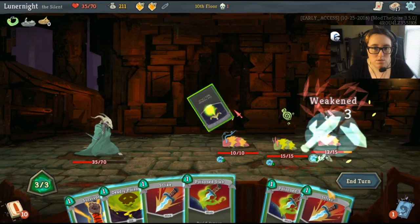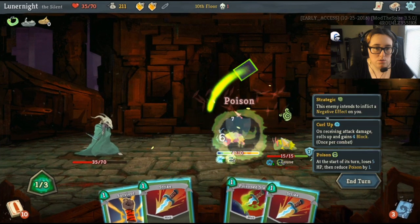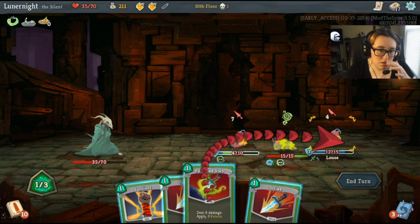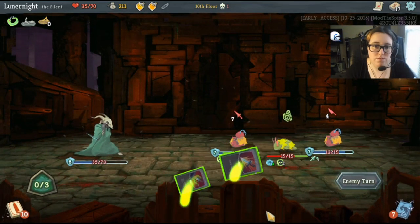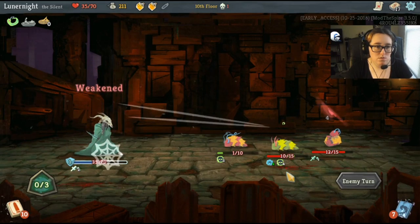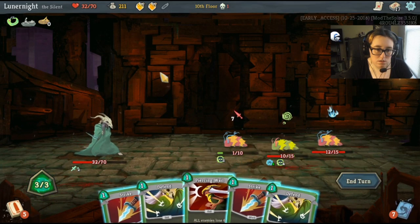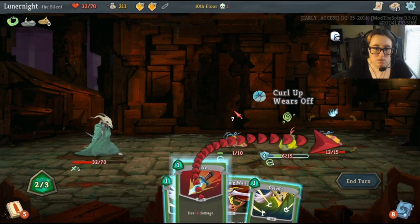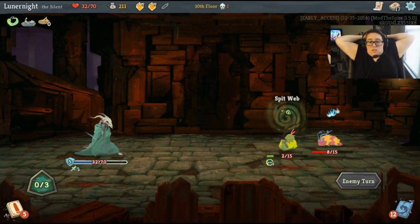First things first: neutralize you, poison you, hit you. Take three damage. You're gonna die from poison. Hit you with this, hit you with this, hit you with that. And defend once for whatever reason. You're gonna die from poison next turn.